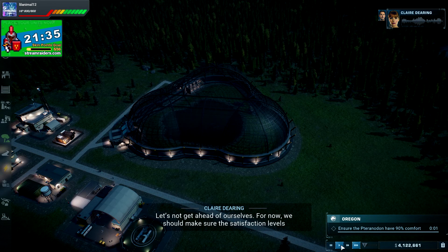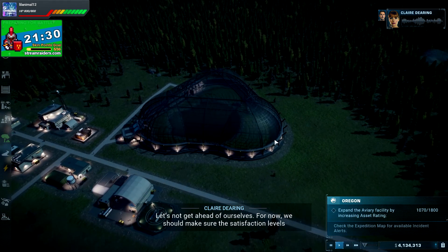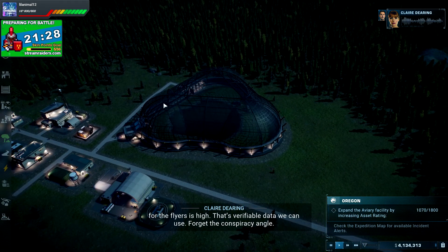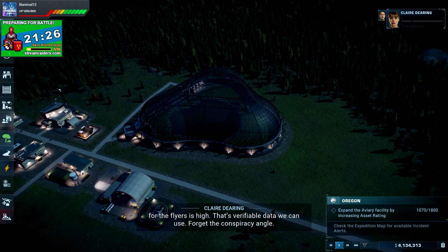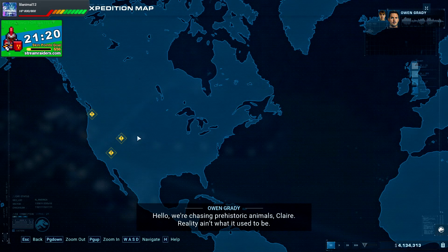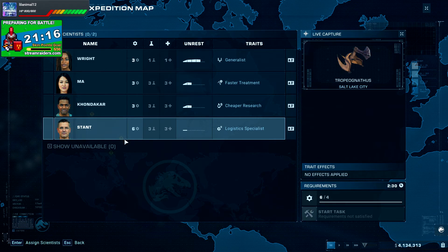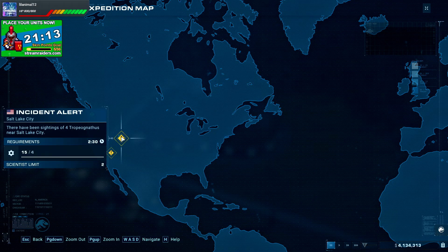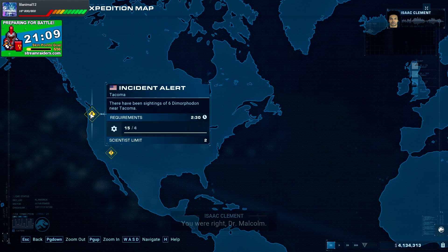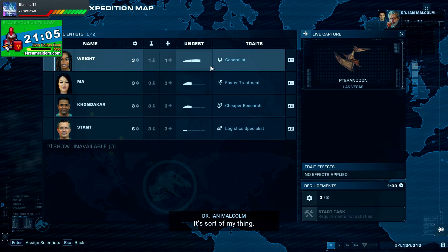Let's not get ahead of ourselves. For now we should make sure the satisfaction levels for the flyers are high — that's verifiable data we can use. Forget the conspiracy angle. Let's look for more incidences — pterodons, tropeognathus and dimorphodon. I think we'll go with more pterodons to start since we can use the facility we have right now.